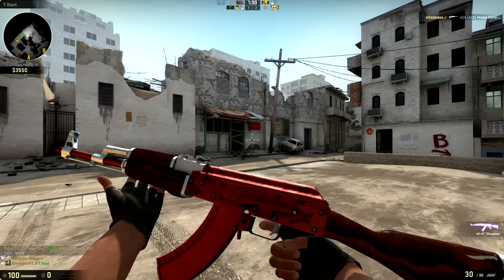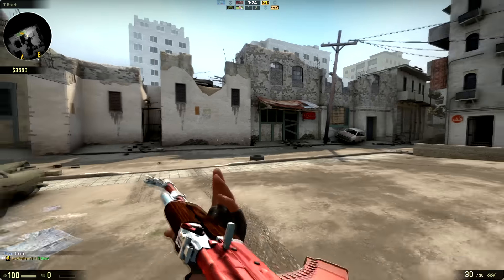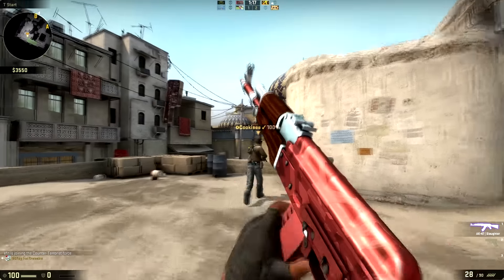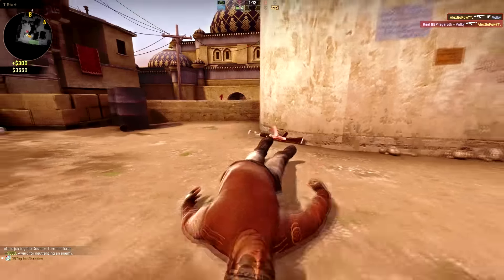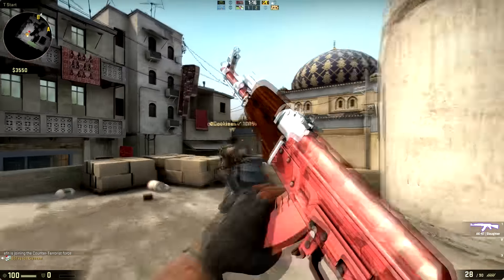Taking first place in this whole showcase we have the AK-47 Slaughter. It seems as if it were made for the skin, with the glowing red ammunition clip and the whole AK-47 itself. You can see the iron sight at the front is white, and so is the little clip before the iron sight as well. It looks so clean in my opinion — it's so bright and beautiful — that is why it took first place.